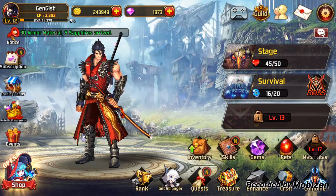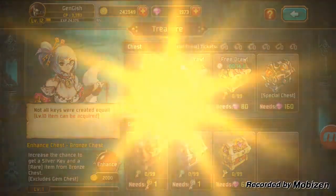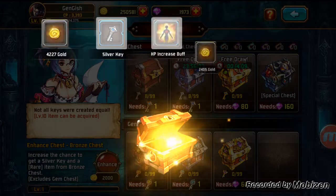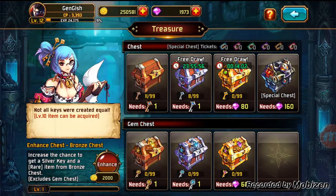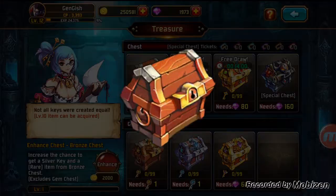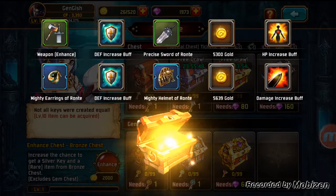Let's go ahead and just go to the treasure chest here and draw everything I can. Open up 10 chests. We've got some gold, some silver keys, more gold, more keys, and some regular looking armor here. I'm going to draw as much as I can until my inventory is full, then probably bulk sell and draw some more.